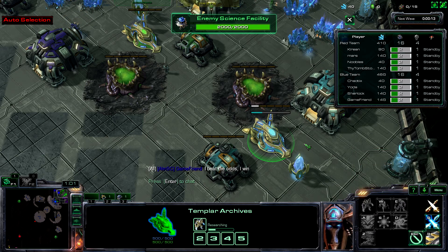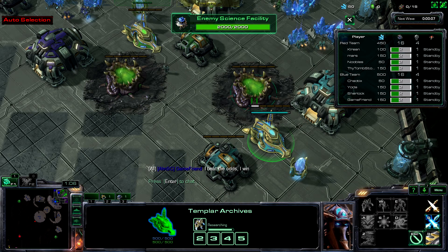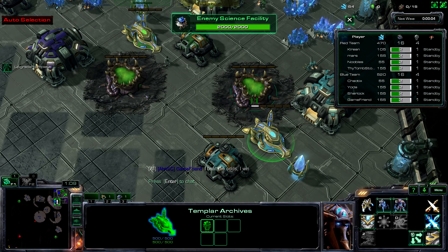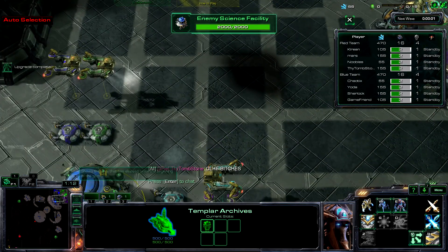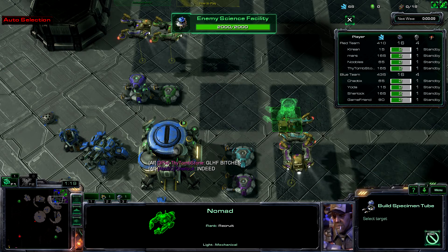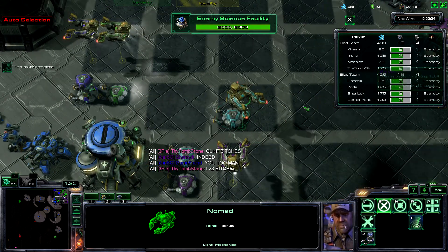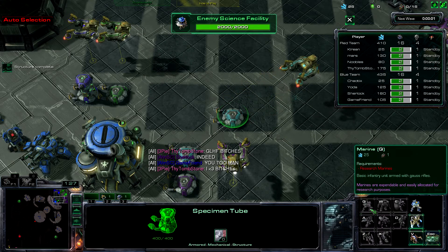How did you get the scientist? He's right there in the center of all three of those buildings. And you use your whole drone thingy at the top to build towers. Good job! Once your little pod is made, click on it and tell it what you want to build.